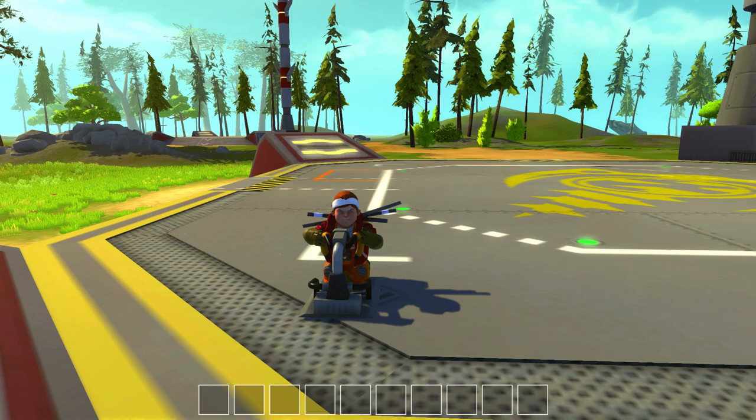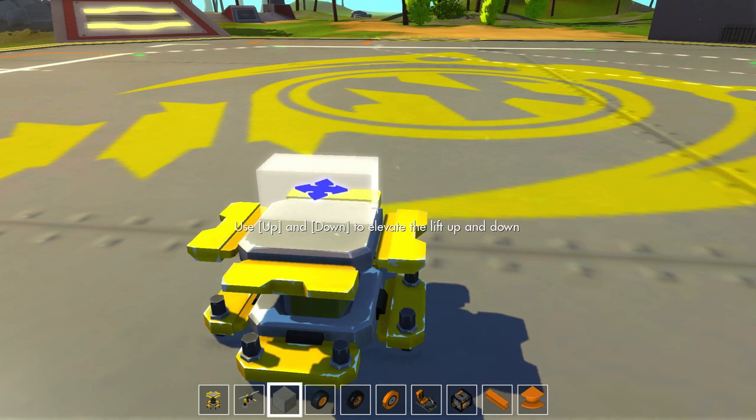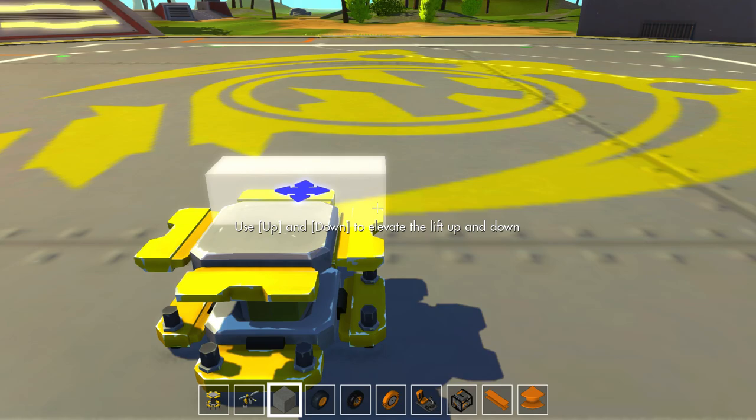Hey guys, what's going on? Drax here, back again with another episode of Scrap Mechanics. Today we are going to try and remake the device that is seen on the login screen — it's some sort of trike that we're going to try and remake. I think it's pretty cool. The last vehicle we remade from this game was pretty darn neat, and I thought it was worth giving it a shot.